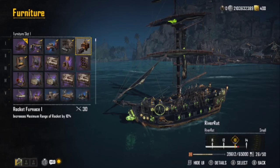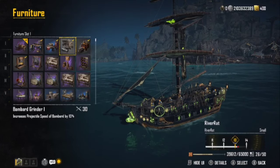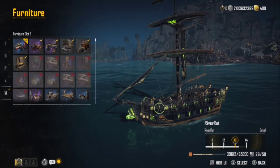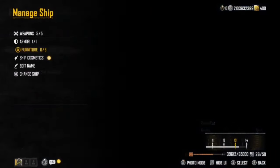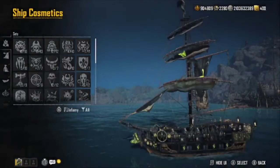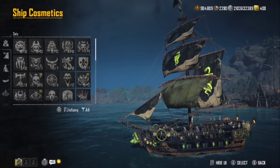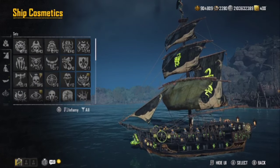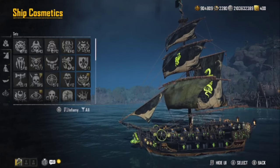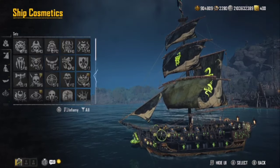I also put the Rocket Furnace on, which increases maximum range of rockets by 10%. Those are, in my opinion, some of the better furniture options. Everybody will have their own preference. One of the great things about this ship is it just looks really cool. We're using the season one cosmetics from that Lapest stuff — I always thought it looked pretty cool, so that's what I had planned once I found out we could upgrade them.